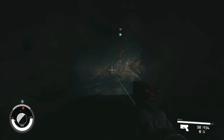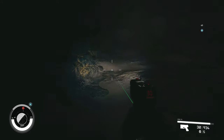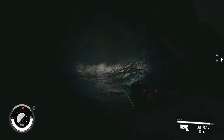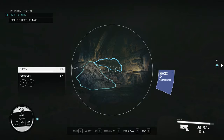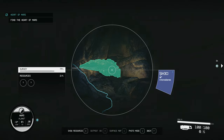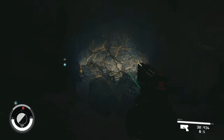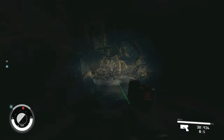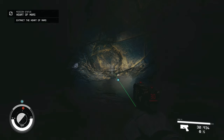Not finding much of anything so far. This thing really could be cursed. Anything off over this way? I don't see anything. Let's pull out the scanner — we might as well scan this while we're at it. Alright, rock pile. We can't scan that, so that's two of the resources here on Mars. Where do we need to go? Must be this way. Find the Heart of Mars. Extract the Heart of Mars.